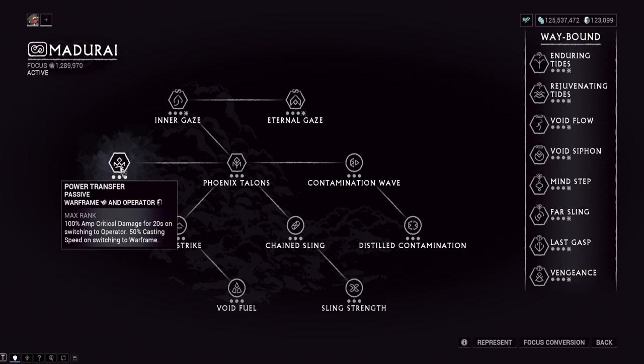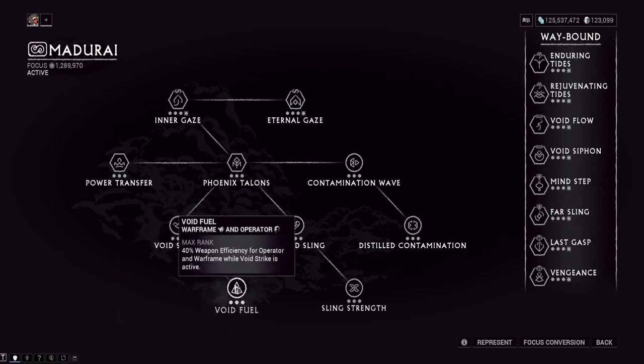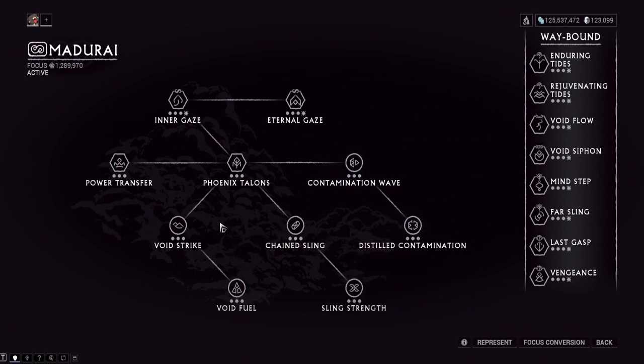Make sure you jump into the Rift realm as the Operator — that's important because you will have the crit buff when you get in there. If you don't transfer it might not work. Then activate Void Strike — it's a button you have to push — that gives you increased damage. Make sure you're not hiding in invisibility before you push it or you'll have lower energy dealing less damage. And then Contamination Wave — that's what it's called — it's another Operator ability where you throw it like a Plasmore shot and it makes the enemy take 50% more damage from the Operator for 20 seconds. These are all the keys to destroying that thing instantly.